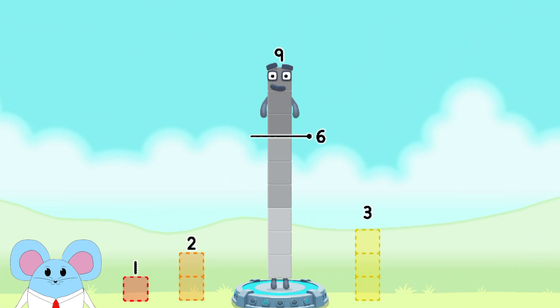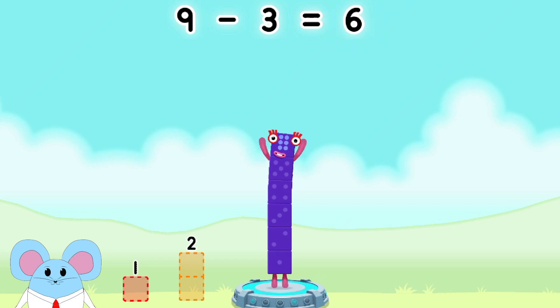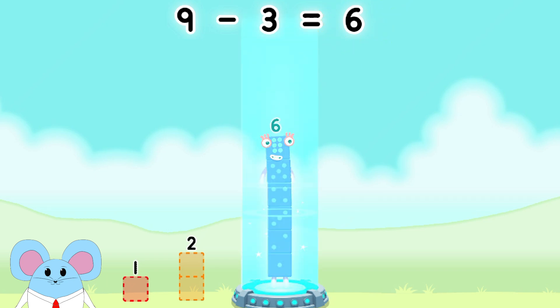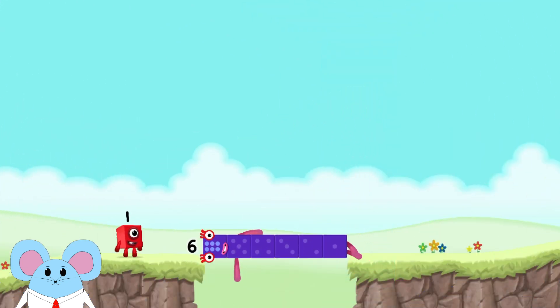Take number blocks away from nine to leave six. Three — you solved it. Nine minus three equals six. Six — that's cool! Six. Well done.